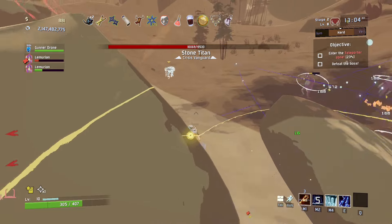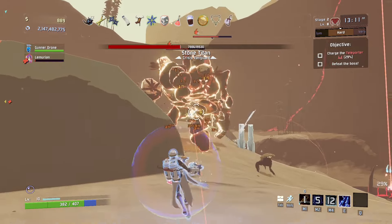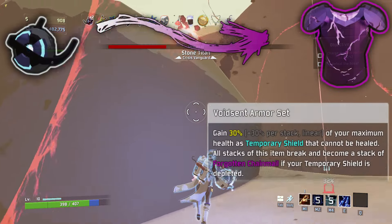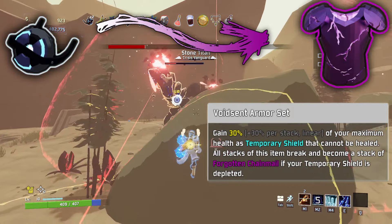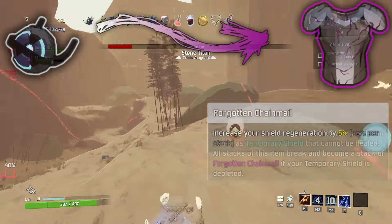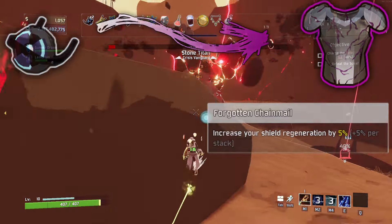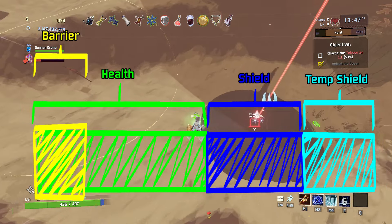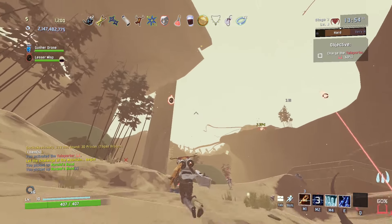This next item is a two-parter. One thing I never liked is items that you can break not having any way to either get them back or to get any value out of once they are broken. I get it's supposed to punish you, but I always saw it as a missed opportunity. This item corrupts all personal shield generators. Void Scent Armor Set. Gain 30% plus 30% per stack linear of your maximum health as temporary shield that cannot be healed. All stacks of this item break and become a stack of Forgotten Chainmail if your temporary shield is depleted. Forgotten Chainmail. Increase your shield regen by 5% plus 5% per stack. I'm adding a new kind of health in this imaginary update: temporary shield. Temp shields would go above all other health and below barrier, and would basically just act as extra max HP that cannot be regenerated. The Forgotten Chainmail might be a bit overpowered, but I like the way that it helps your shield regen faster.